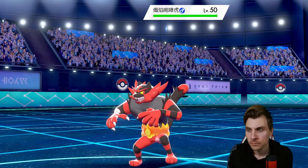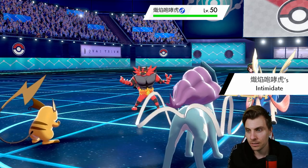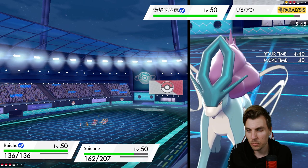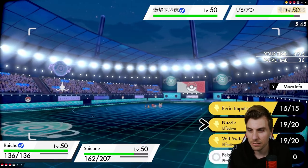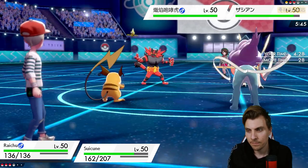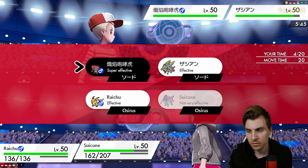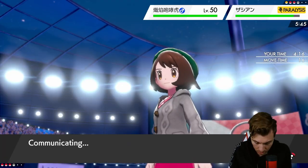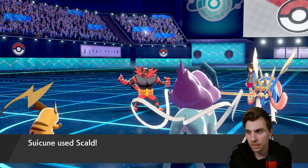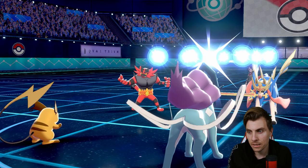Incineroar comes in — well that's not bad at all. They can't Fake Out Suicune, so we've got a pretty free turn. Problem is, do we want to keep Raichu sashed? I don't really want to switch Landorus in. I think we just go for Nuzzle into Incineroar and then Scald into Zacian. They're going to target Raichu — makes sense to do that. Can't get the burn on Zacian, but it is paralyzed now — that makes me feel so much better.